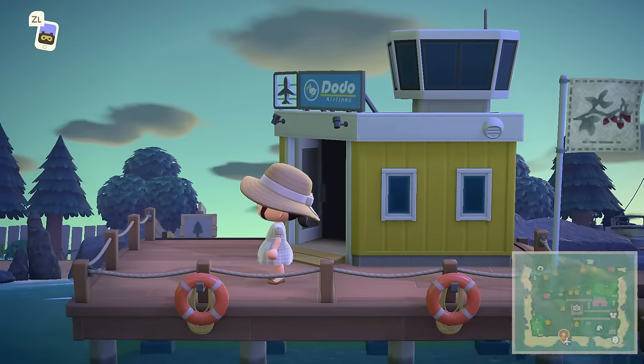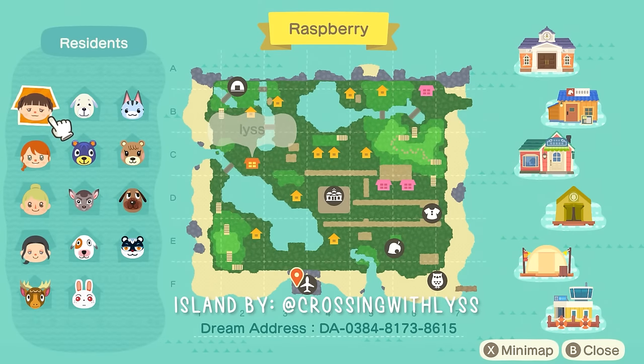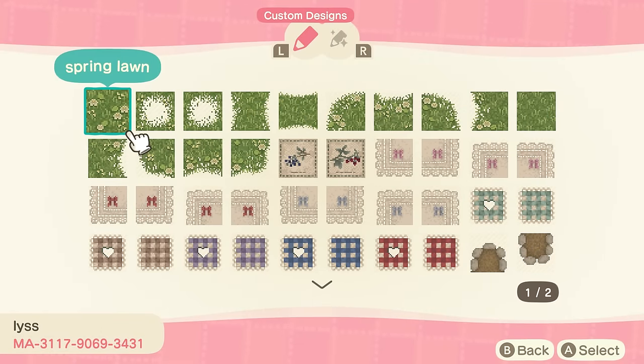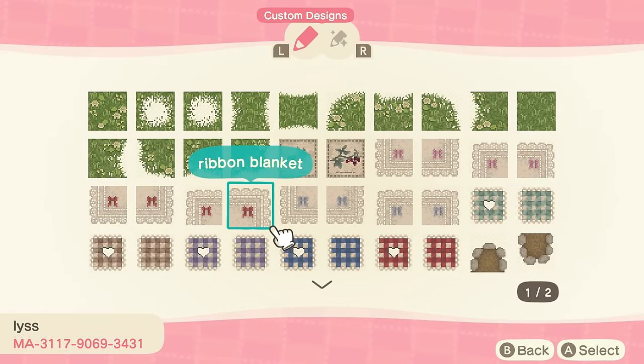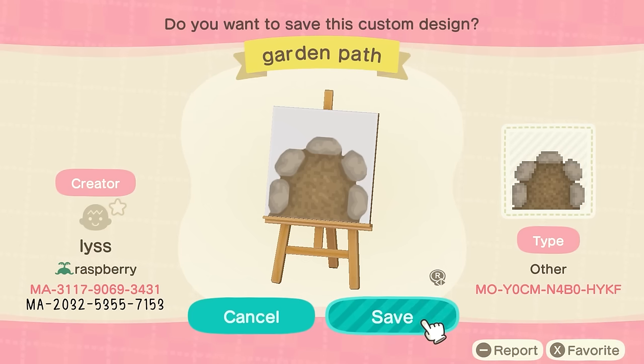First things first, let's check out the island map. This island is called Raspberry, and it's by Crossing with Lis, who is an amazing island designer with some of the best codes I've ever seen. I'll put them on screen — they have some gorgeous spring pathing and are the original creator of that dirt pathing with stones on the edges. They have two creator codes for that, so I'll put both on screen.